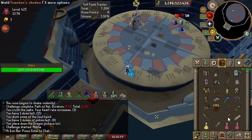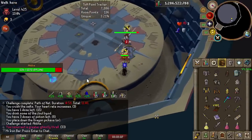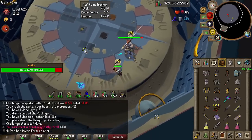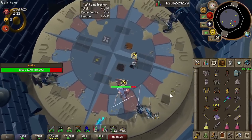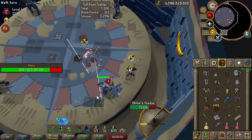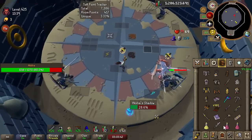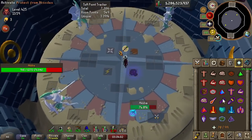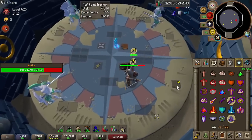Next is more of an in-between use for the scepter — Tombs of Amascut, specifically Akkha and Wardens. The scepter is pretty good on the pillar phase of Wardens and also phase 3 of Wardens. Akkha is a bit trickier though because it resets stats after every teleport. I typically found it worth using at the beginning since it's weak to magic at the start — especially if you butterfly Akkha with the shadow, because butterflying delays the boss's ability to teleport and you'll get a lot of mileage off the spec.